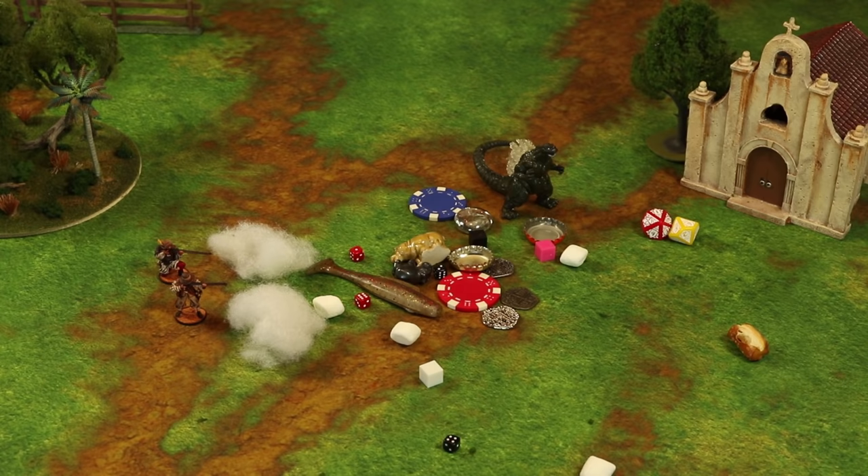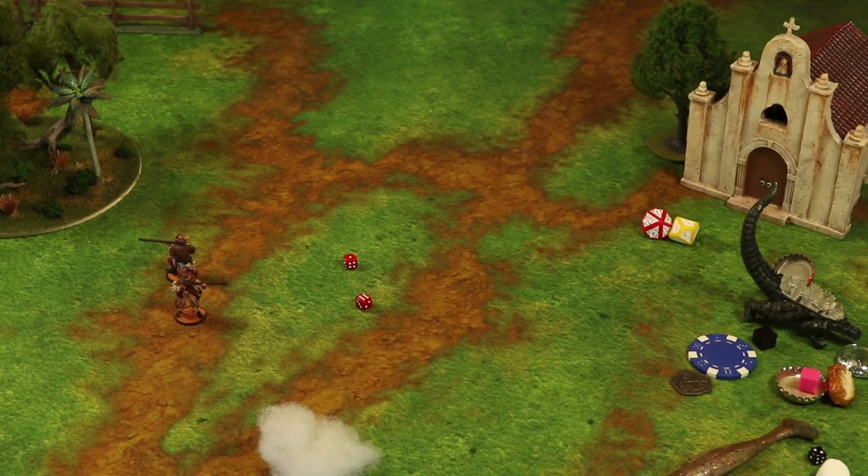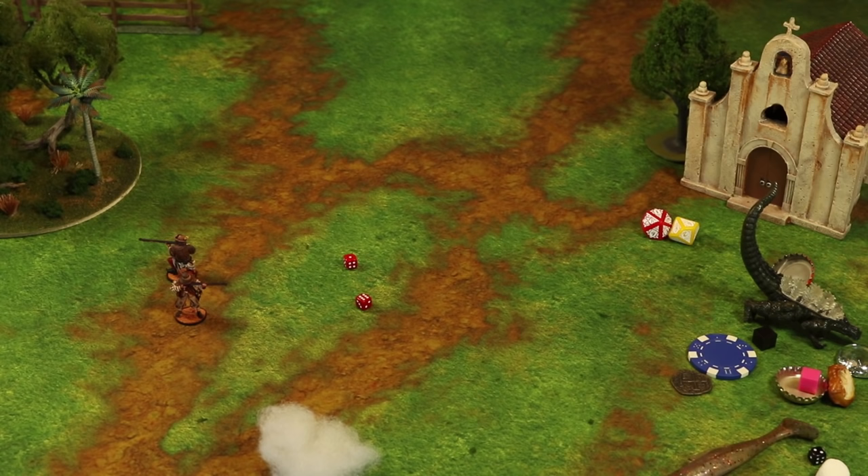Or, of course, you can always use the full line of custom markers produced by Firelock Games — there's one for fatigue, reloads, and ship critical damage.